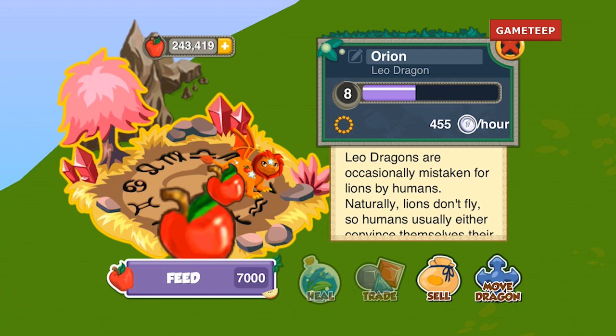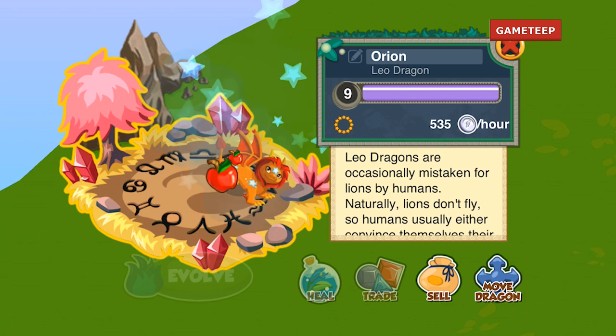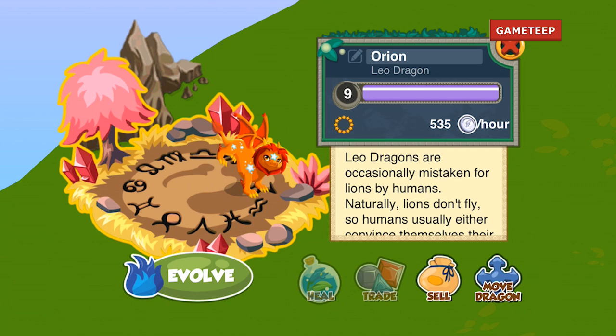Once the zodiac month is over, this dragon will be removed and the next zodiac dragon will come along. I can't believe they released this — they should have released it a couple of months back so I could have gotten my zodiac. Now I have to wait an entire year to get mine. That's so uncool.